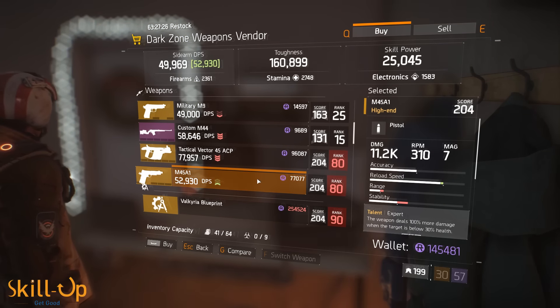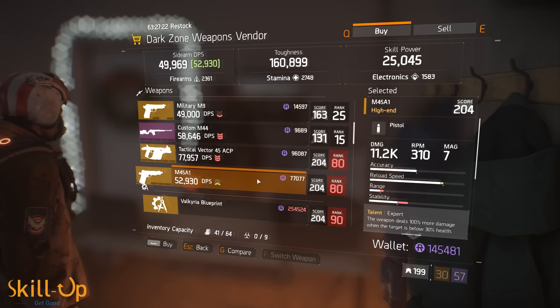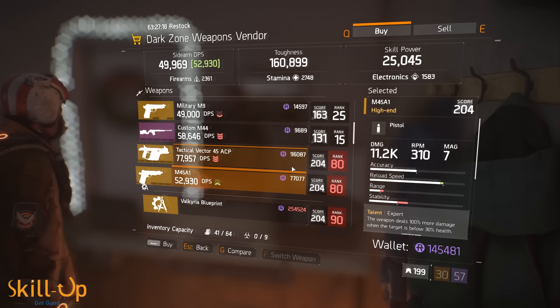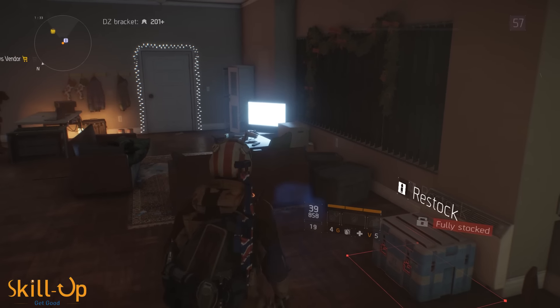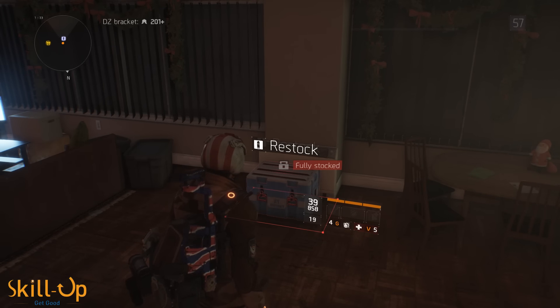A really nice addition to the DZ03 vendor is 204-level weapons that only cost around 77,000 to 100,000 dark zone credits. They do require rank 80, so that's not a small grind, but we're talking 204 weapons here, and we should all be able to get our hands on 100k dark zone credits. Good job, Massive.